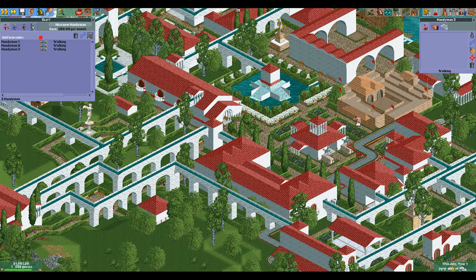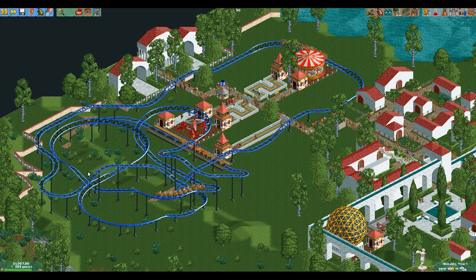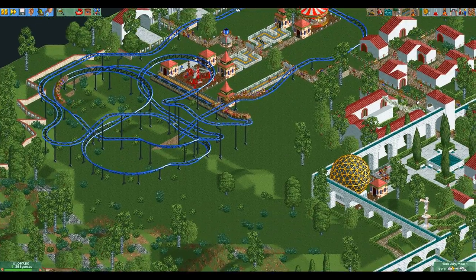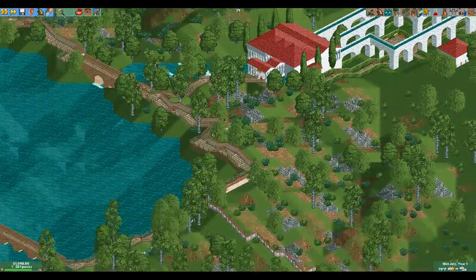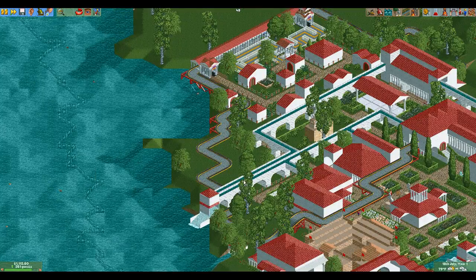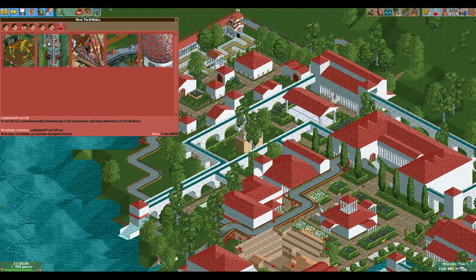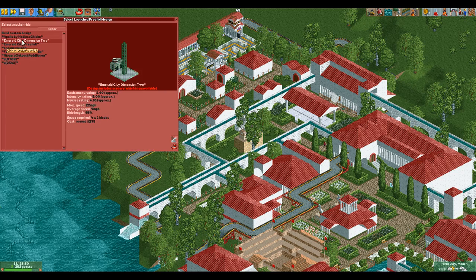All the flowers are dead — the handyman needs to water the grass. Park rating is going up, so that's good. Now, the number of guests in the park is dependent on the number of rides you have in the park. So if we want a lot of guests, we just gotta keep building — which is something I don't have a problem with.